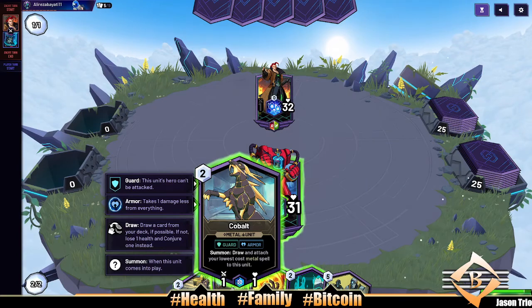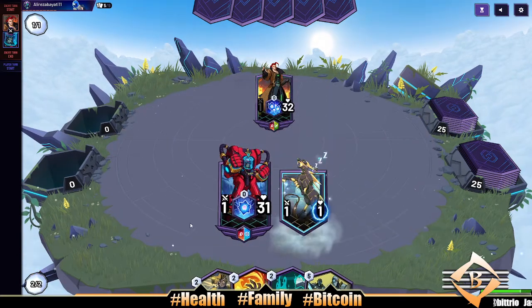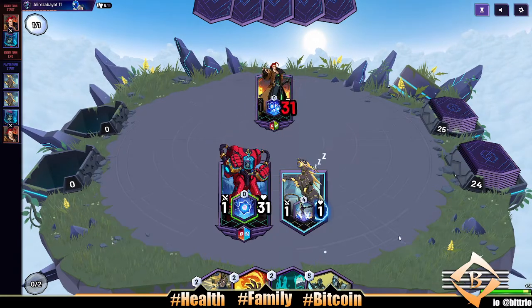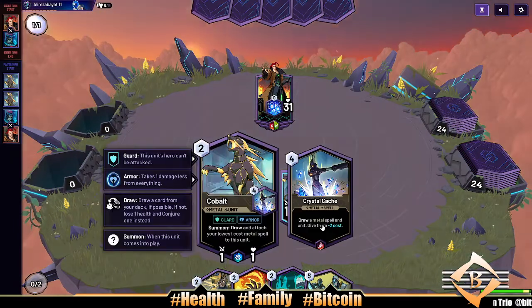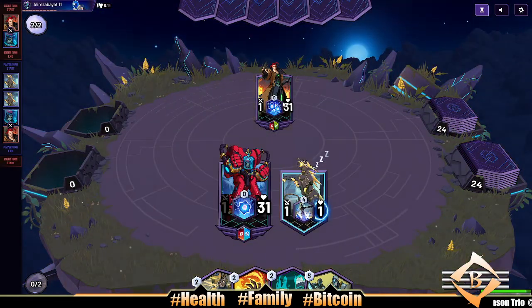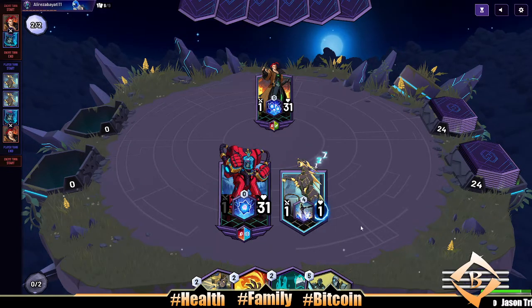Don't attach your lowest cost metal spell to this unit — well, I don't mind if I do. Four drop, damn, that's our lowest, a four drop. Pretty decent though — Crystal Cash. We'll be able to use that next round if our opponent doesn't have a banner unit or banner spell to run us over.